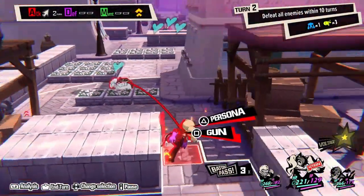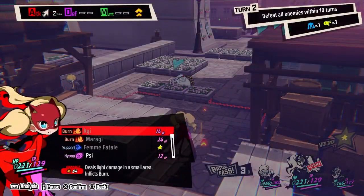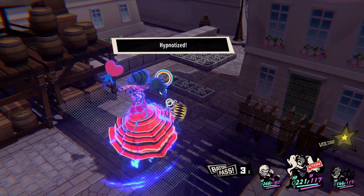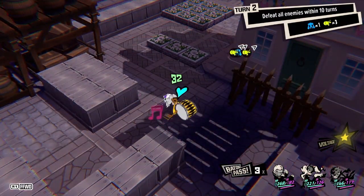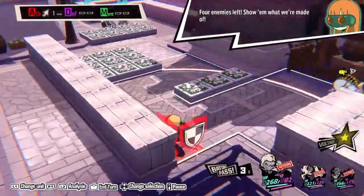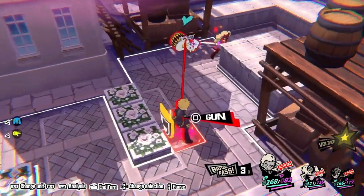Nice move, Panther - a stylish infiltration! Let's do Sai - bring him closer to me! You can heal yourself, that's fine. We got through that section. My turn - go ahead and attack. Attack landed! Way to go, Joker!